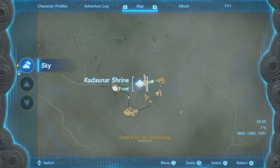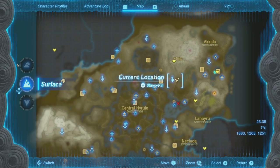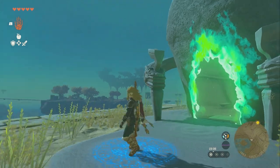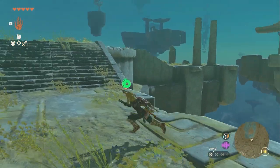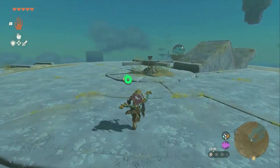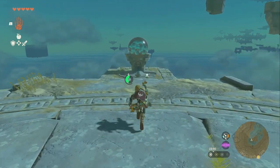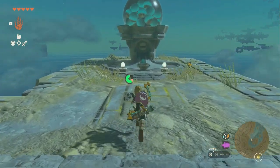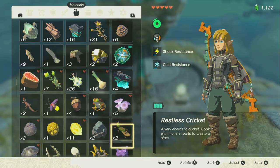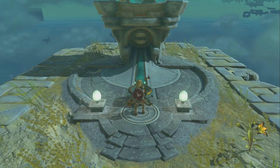Our next stop is a shrine up in the sky called the Kadunar Shrine over here in the Eldon Sky. You can get here by going to the Eldon Canyon Skyview Tower, launching yourself into the sky, and then gliding to one of these platforms and finding a way up. Once you get up here, there's a shrine you can use to teleport here whenever you want. More importantly, there is another device dispenser here — put in your Zonai Charges and this one has batteries.